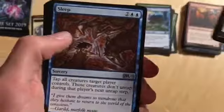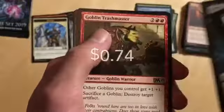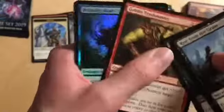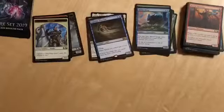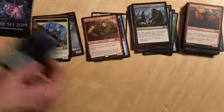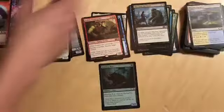We've got a Rise from the Grave, a Sweep, Fell Specter, and a Goblin Trashmaster. Not very good, with a foil Bristling Boar. That's just a common, nothing special — just put him down there. He's in the camera, alright.